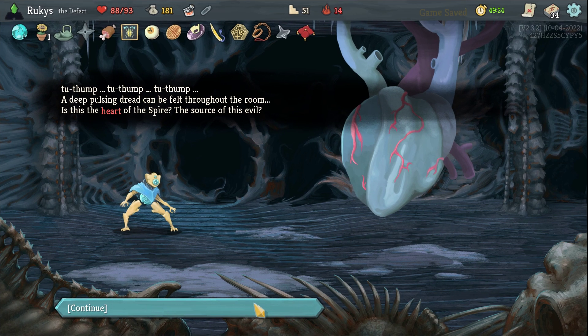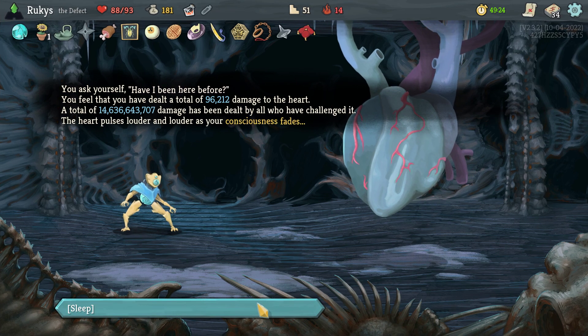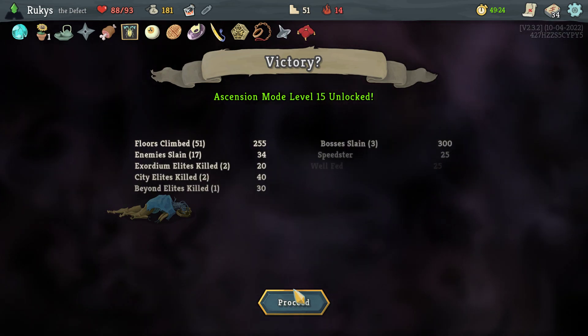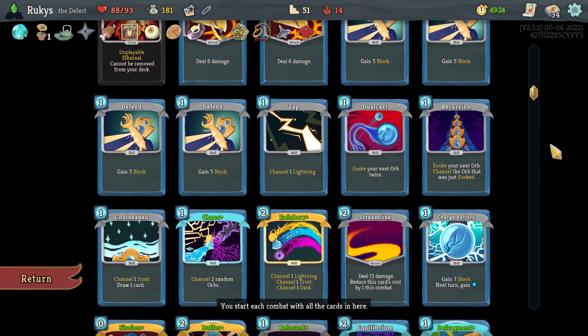I did not even realize this until the fight was already over, but I did not take a single point of damage — so you can see in my score I've got the 50 points for taking down a boss with no damage taken.